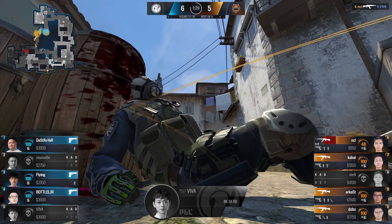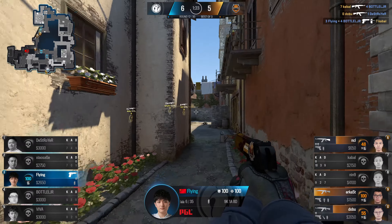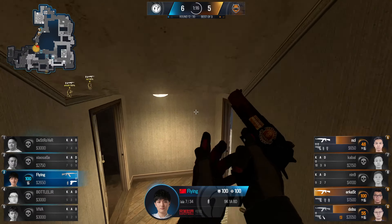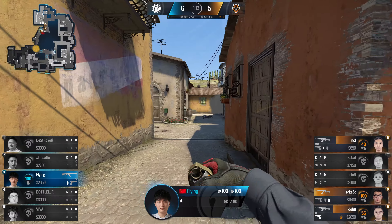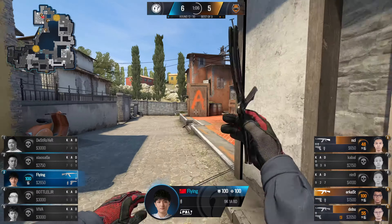Viva — we love his deagle play, but this time he will be expected by NCL and Destroyer as well, running down. Flying doesn't even bother peeking the angle — just takes him down through the wall. And with their economy slowly improving over the last few rounds with the ecos, he probably could look to try and do a bit of damage here. I'd much rather see him have an AK for when he gets naded out of pit.